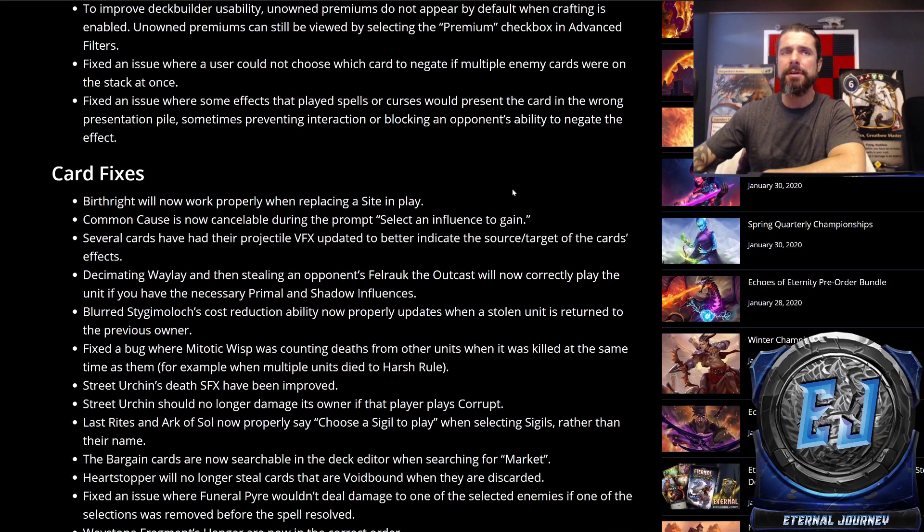Individual card fixes: Earthrite will now properly work when replacing a site in play. Common Cause is now cancelable during the prompt to select an influence to gain.